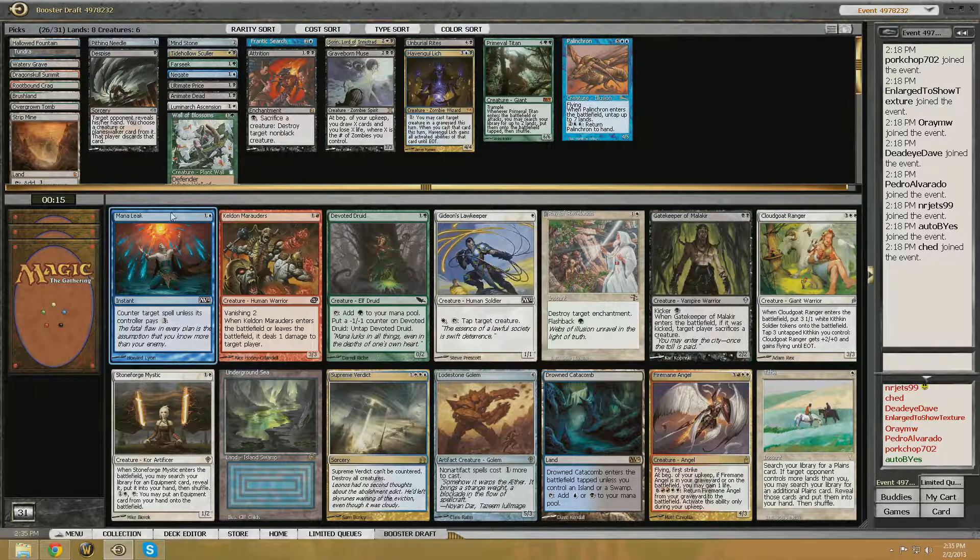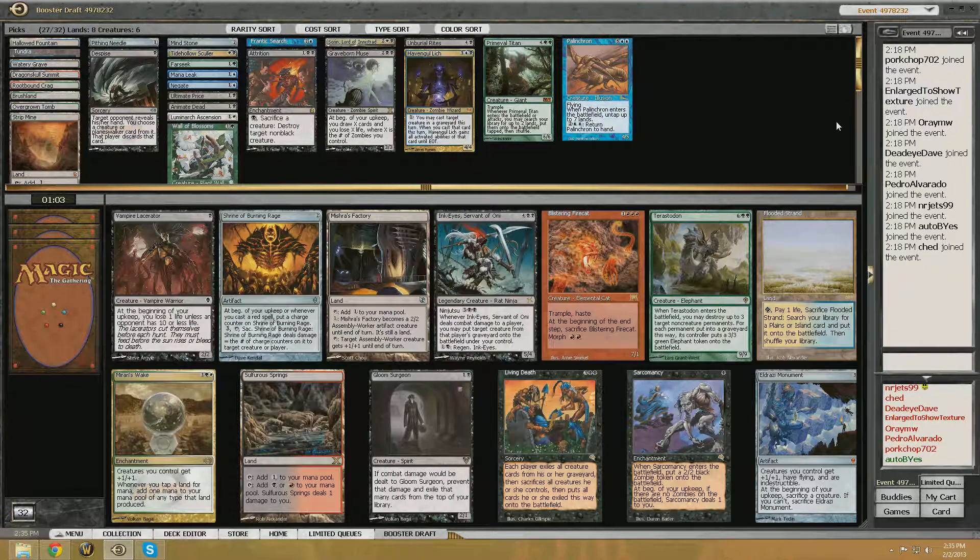We really need some Reanimator targets. Living Death. Speaking of Reanimator targets — Terravore. Yeah, I think we'll take a Terravore. I mean, I'd love to take Living Death, but we just don't have any creatures to fill out that plan. I'd like to add one other way to discard cards to the graveyard as well.